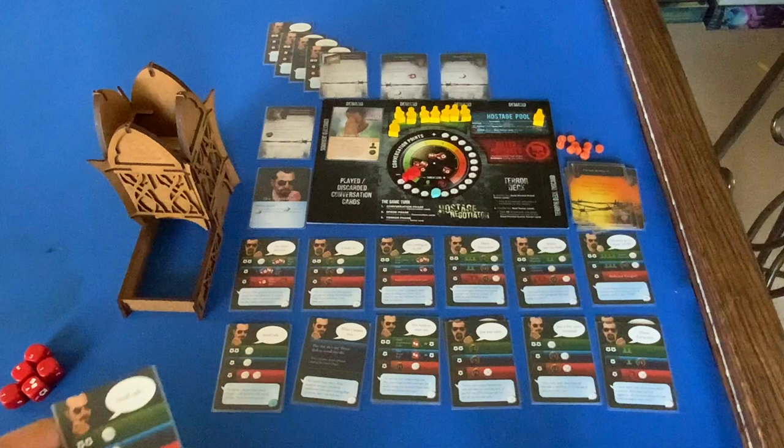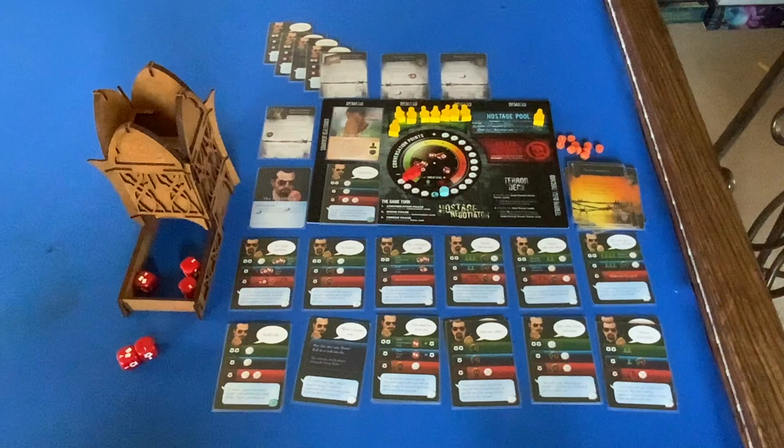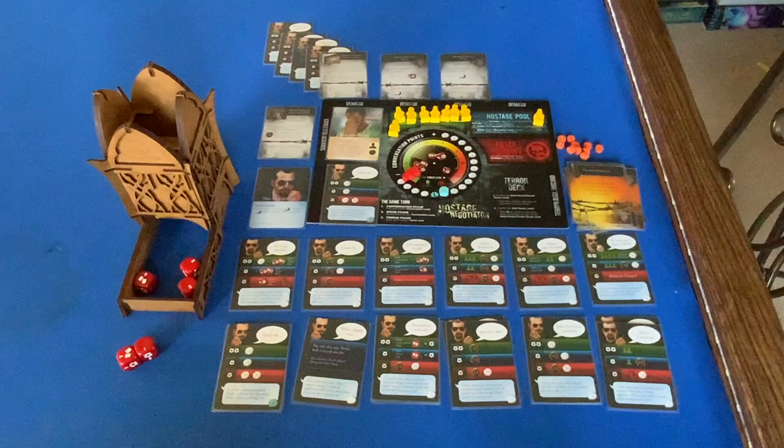Small Talk — nothing. That is it; we're out of the terror deck, which is one of the loss conditions: unable to draw a terror card during the terror phase. Very close, but we lost. Let's see what we can do with the Matriarch — join me back in a few minutes.